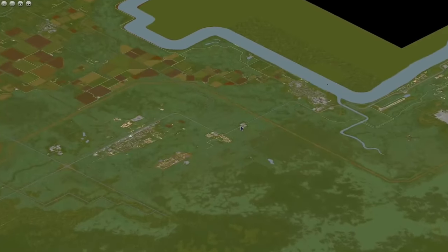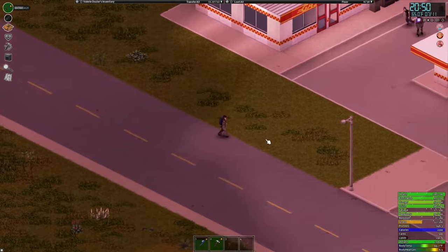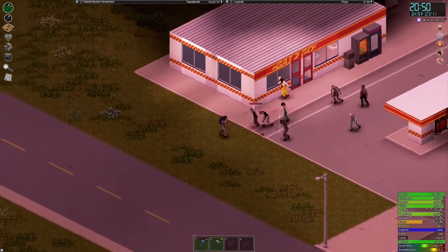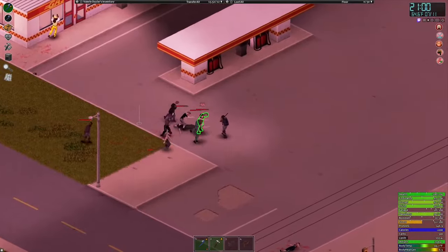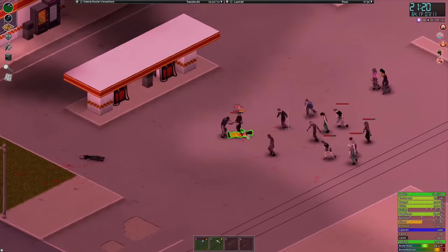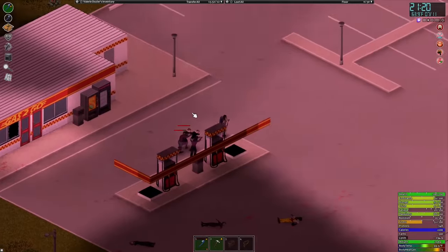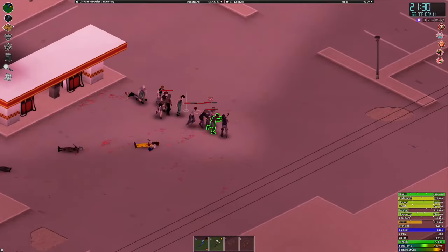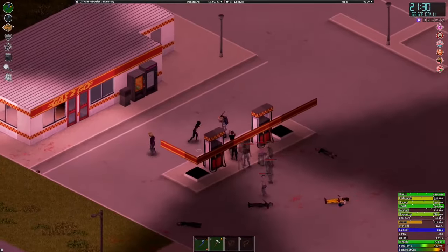Next up, just outside of Muldraugh on the way to West Point, there is a gas station in Dixie at the crossroads on the highway. This gas station provides as much gas as one survivor could need in the apocalypse. Its close access to a clothing shop provides lots of materials for leveling up your tailoring skills, and the used car dealership across the highway could provide some transportation options. If you can make it there quick enough, there is also Spiffo's burger joint where you can pilfer fresh potatoes, burgers, meat, and other foods — provided you are quick enough to refrigerate it all. Just make sure to test the meat for sneaky zombie viruses before you munch down.